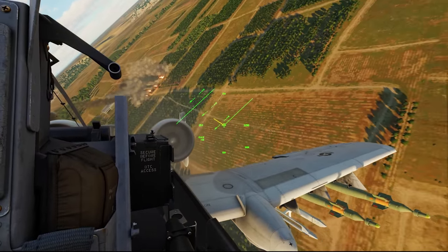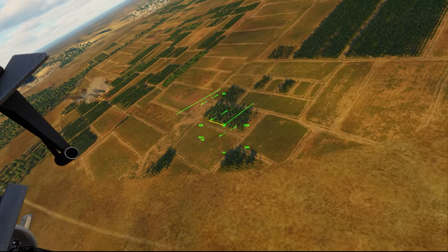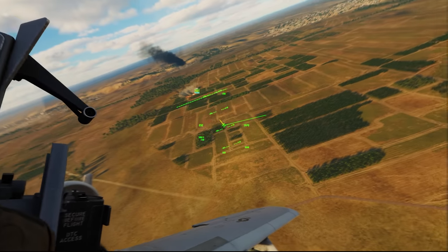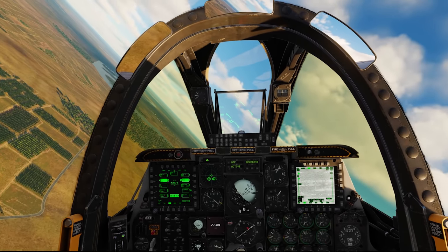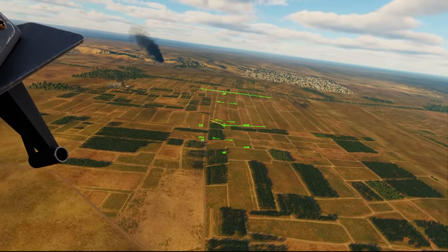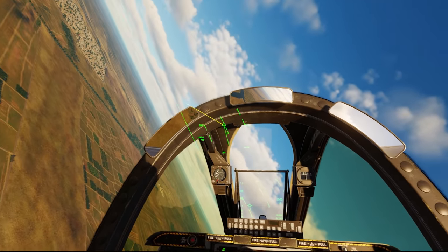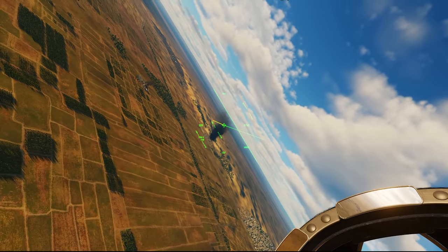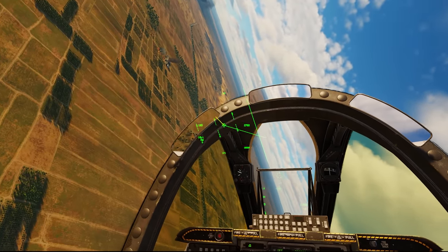If you destroy the SA-6 search radar you can knock out the actual site. The SA-11 is a little more dangerous because the launchers - the TELs - can operate independently of the search radar. The search radar greatly improves their targeting, range, and response time, but the TELs themselves are capable of functioning without the radar, so you have to kill everything when it comes to the SA-11. With the SA-6, if I can just knock out the search radar, we should be good.